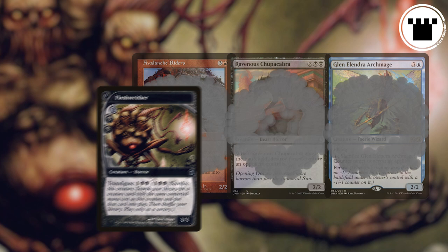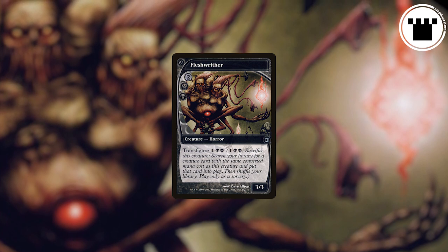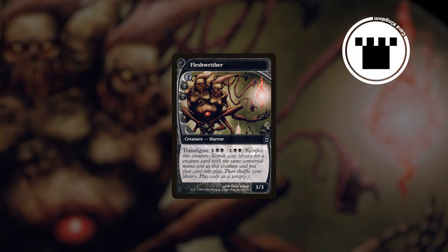This is another tutoring mechanic, which makes it unlikely to return, since tutoring mechanics can be powerful, hard to balance, and make games repetitive. That said, this can be a very useful toolbox mechanic, letting you grab the right creature for the situation. And that's what Transfigure is.